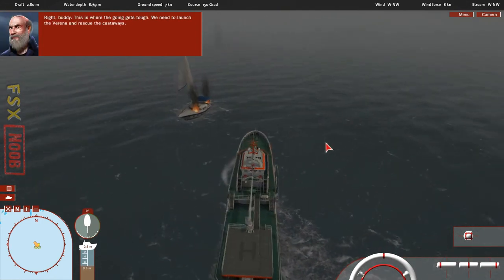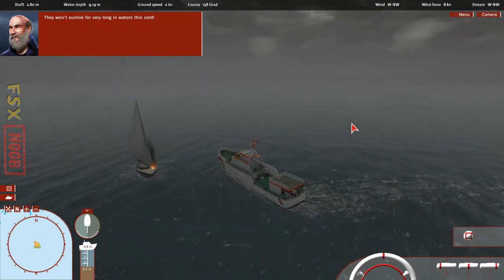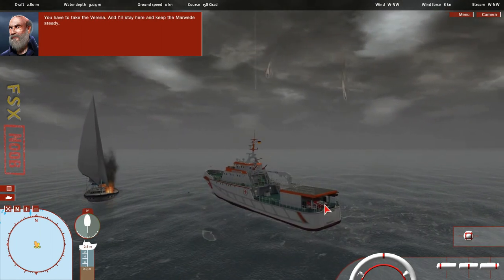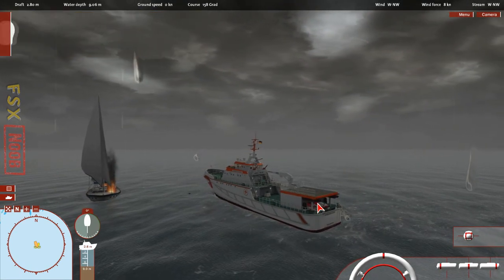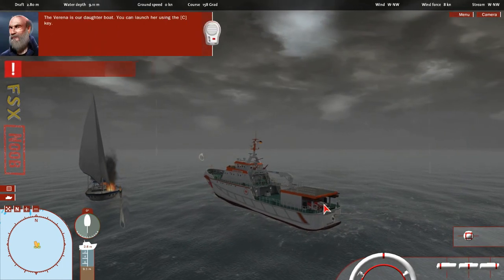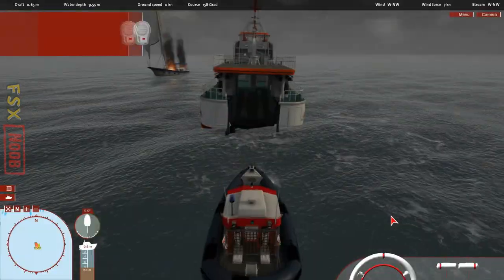Right, buddy. This is where the going gets tough. We need to launch the Varenna and rescue the castaways. They won't survive for very long in waters this cold. You have to take the Varenna, and I'll stay here and keep the Marvita steady. We'll deal with the fire later. Human lives come first. The Varenna is our daughter boat. You can launch her by using the C key. Or you can also run over to the daughter boat in first-person mode and click her with the mouse.